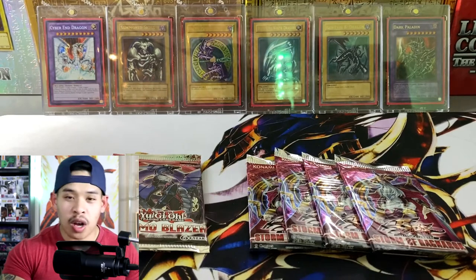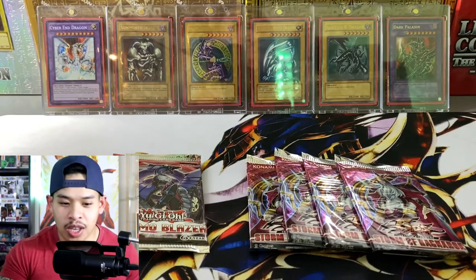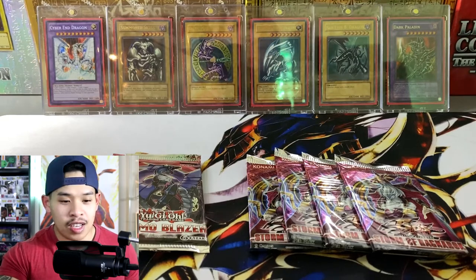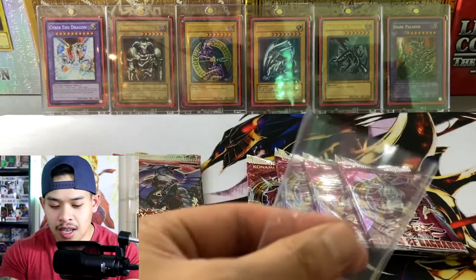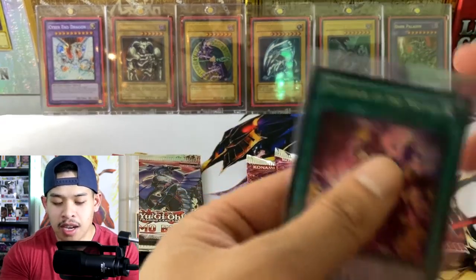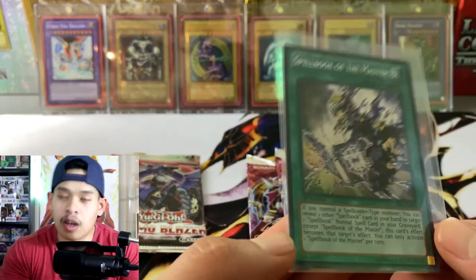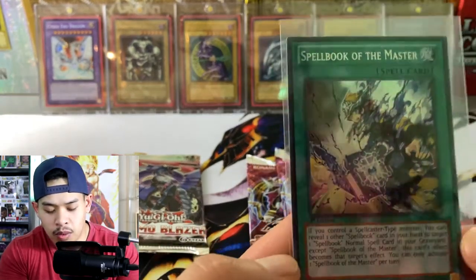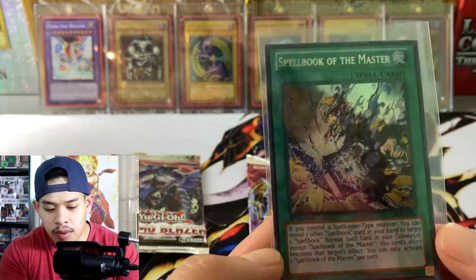These sets are a little older — borderline vintage depending on what you perceive as vintage. When I think vintage I'm thinking Legacy of Blue Eyes, Dark Crisis, Labyrinth of Nightmare and such, but these packs are getting older and older by the minute and starting to become the new vintage. Spellbook of the Master, secret rare — wow.